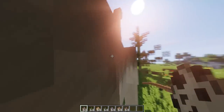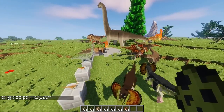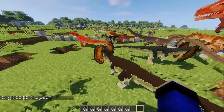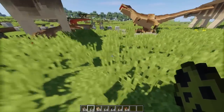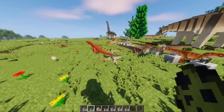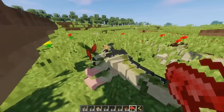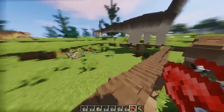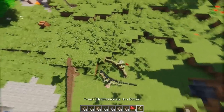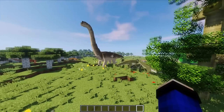Ini bisa nyerang gak ya? Ini kayaknya gak bisa nyerang. Raptor lawan Dilophosaurus nih - siapa yang menang ya? Raptor lah, raptor itu kayak paling kuat, kayak mini T-Rex gitu loh temen-temen. Ini sebenernya kalau buat survival juga seru ya guys - bener-bener seru. Dead body - rest in peace man.